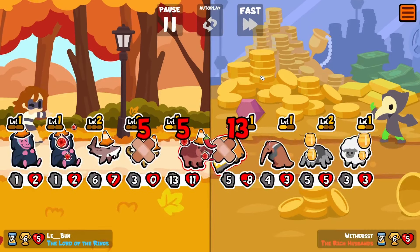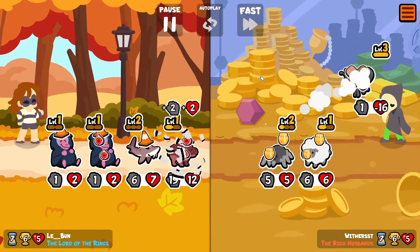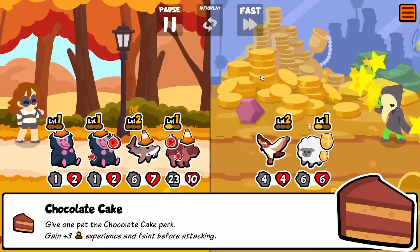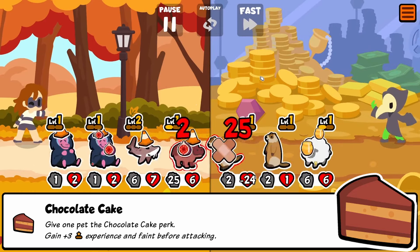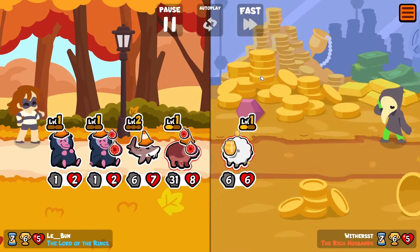My Fig here probably saves the whole run there, stopping that deer from using its chocolate cake, because a 10-10 bus definitely would have, I'm pretty sure it would have annihilated me. And you can see I'm barely sticking through, breaking even against all these pets with only a level 1 Hippo.